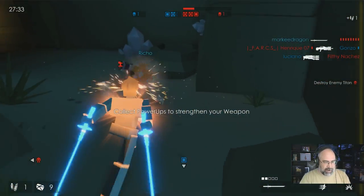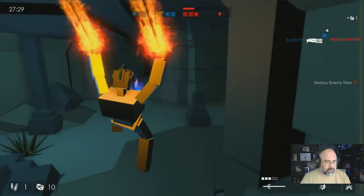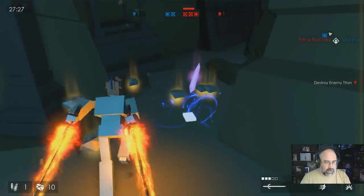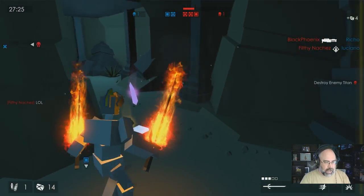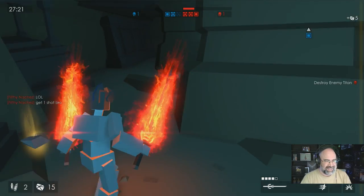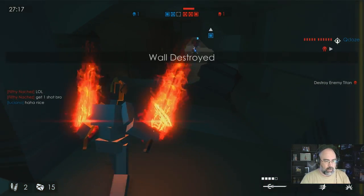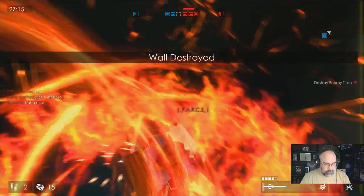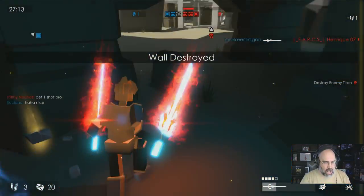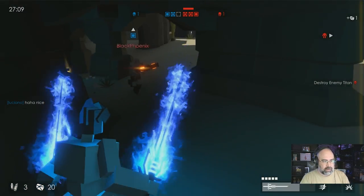Yeah! I got my first kill! Woohoo! Oh, did I just die? Whoa! What the hell? Look at these! How did I get that? That's frickin' awesome! The enemy has destroyed a defensive roar. How did I get this? I don't even know how I got this. I just got a second kill — this is frickin' awesome. Oh, he got me! Well, hey, there we go. I'm learning here.